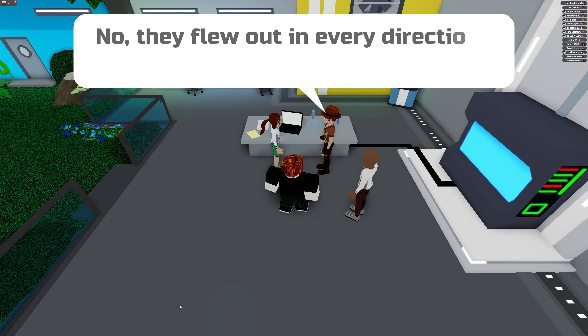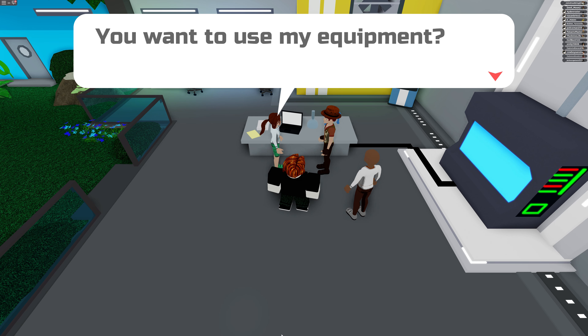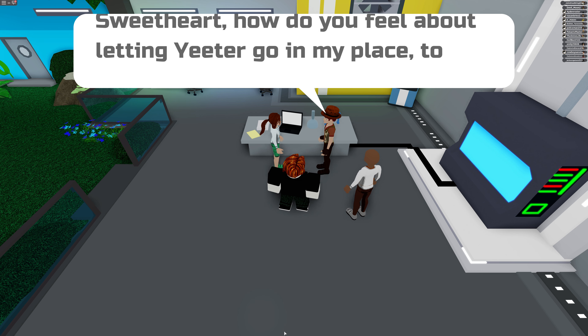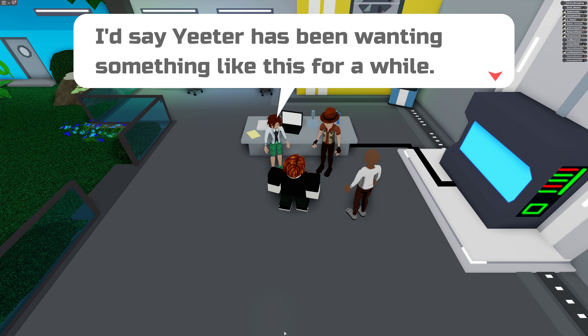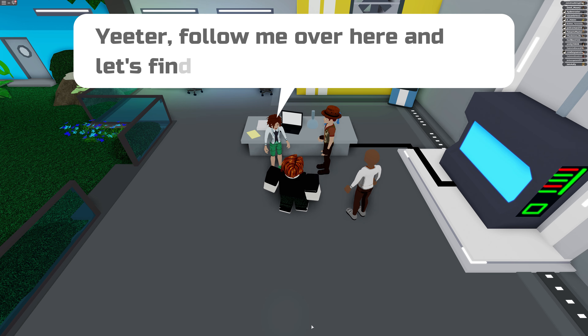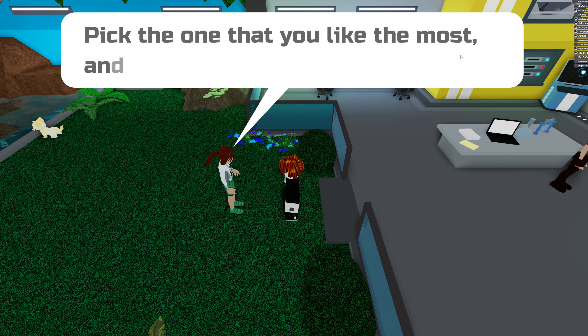Anyways, you go in here in the laboratory and you talk to your dad, you talk to your mom, and you talk to this other guy who you can later buy the lumions from. We'll show you again later on in the video about that. So you talk to them and your mom is going to basically give you a starter for free. This is how you do it for free. You can end up spending a lot of Robux if you want to get second starters, but this should be the best way to do it.